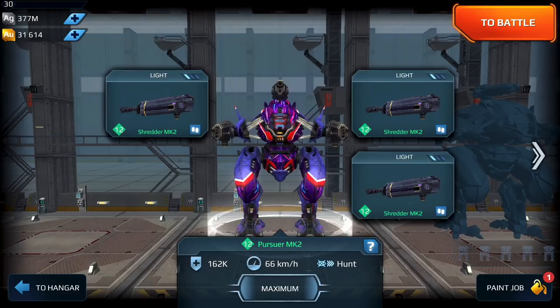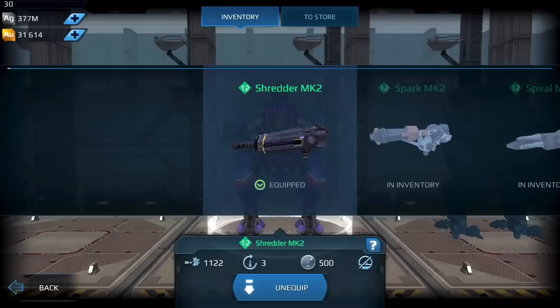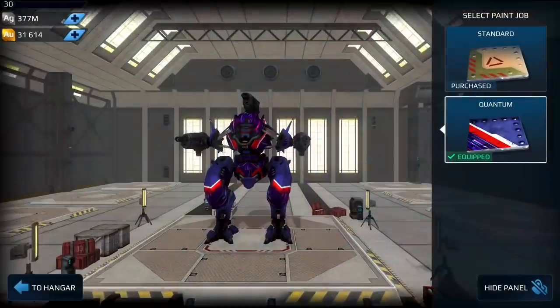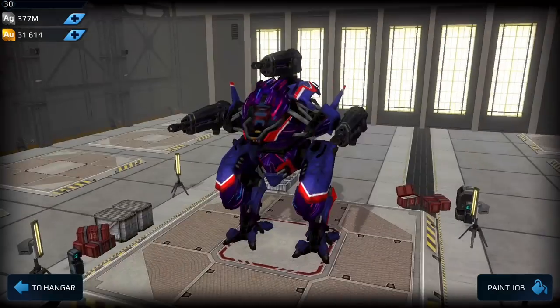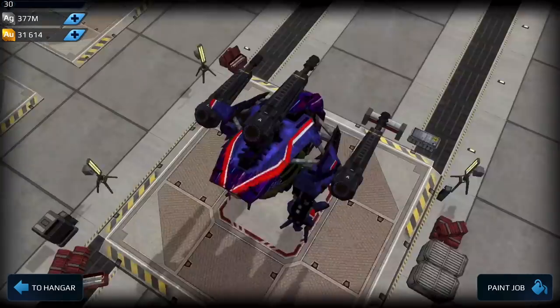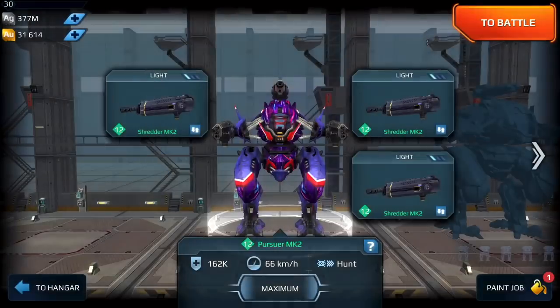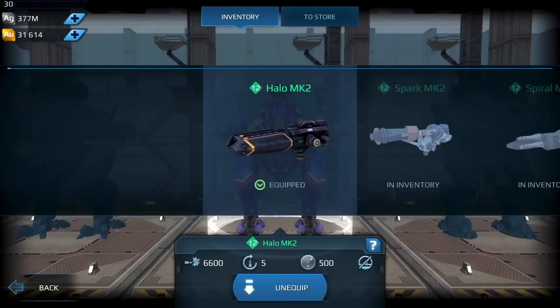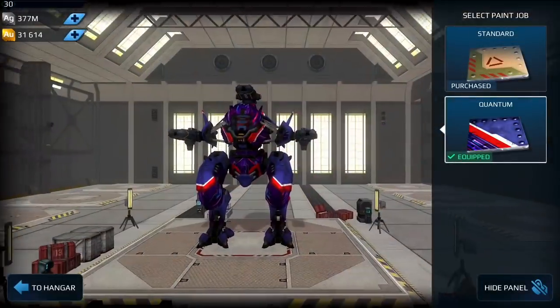Welcome to another video on my channel. In today's video, we are going to be taking a look at the difference between the Shredder and the Halo. A couple of you guys have been asking this question and it's a very valid one — which weapon should you get? Both of these weapons are light weapons, both have a range of up to 500 meters, and both obviously lock down players. The question is which one is the better weapon to purchase.